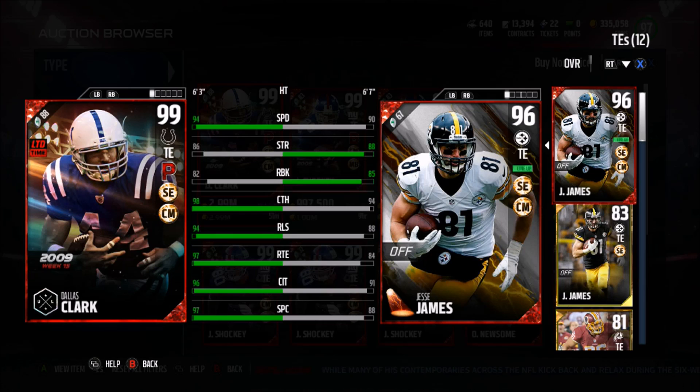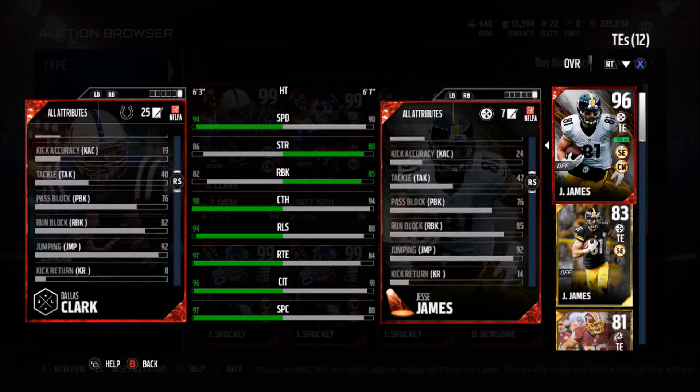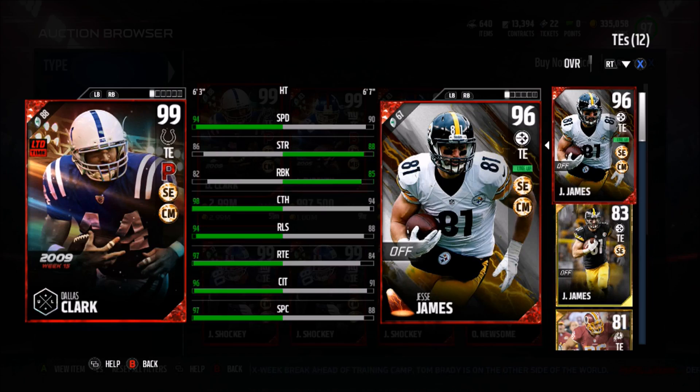86 strength — pretty good. 82 awareness — also pretty dang good. 98 catch, 94 release, with a 97 route running, 96 catching in traffic, and a 97 spec catch. Also a 96 acceleration and an impact block of 77. This Dallas Clark looks like an amazing two-way tight end.